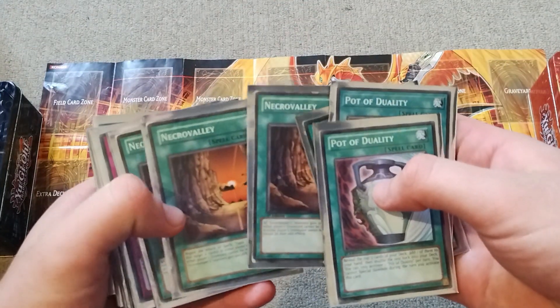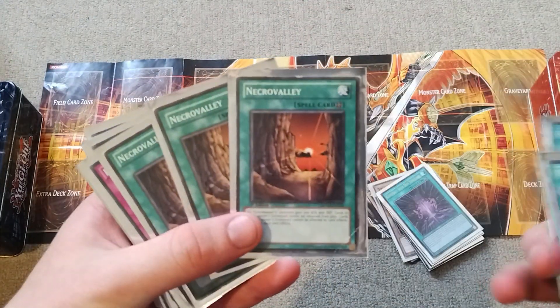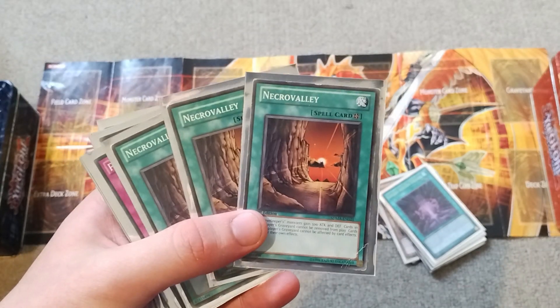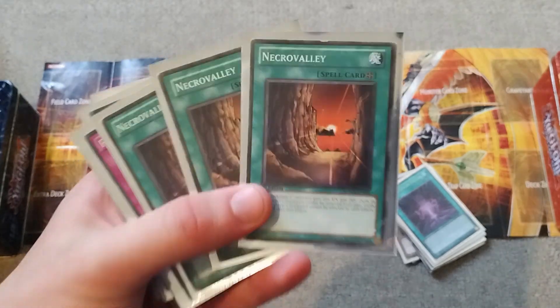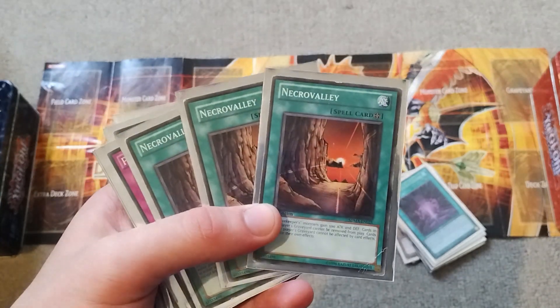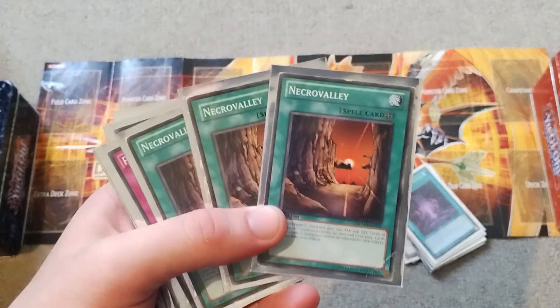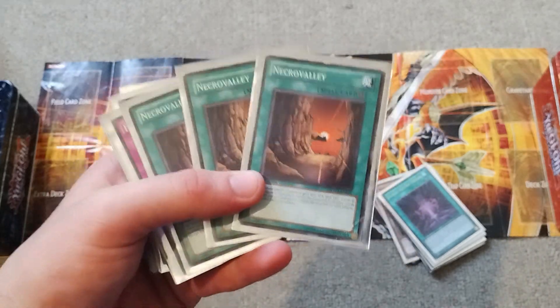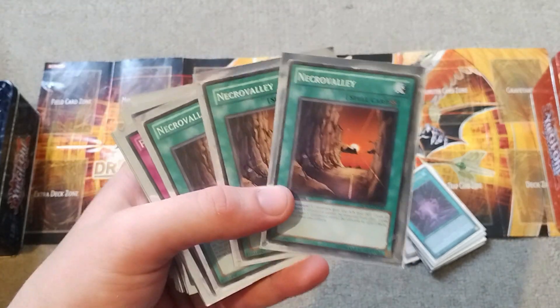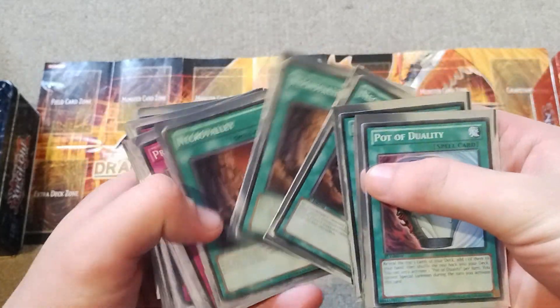We have Necrovalley next up, because if you're playing a mill deck then you've got to have a way to shut down your opponent's strategy. Mystic Mine is banned, and for good reason, but Necrovalley makes for a good substitute. If you're ditching your opponent's cards from their deck or their hand, you need to find a way to shut them down, and Necrovalley is a pretty good card for that.